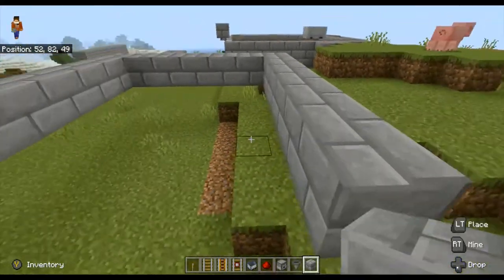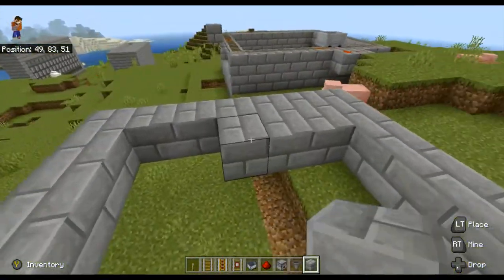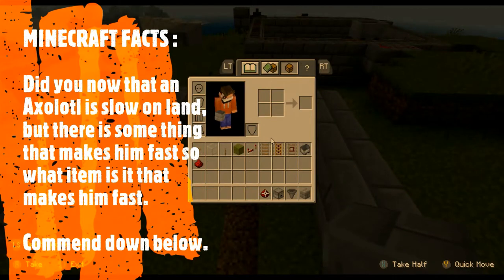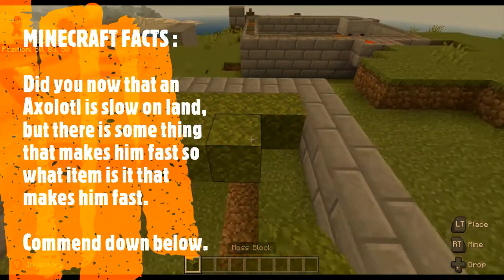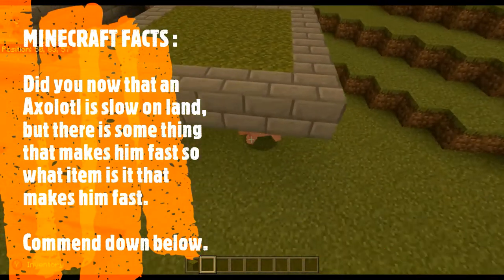Look at that, just like there. Okay, now fill this entire area up with moss blocks. This actually won't be a moss block farm — this is actually like an azalea farm, almost kind of.